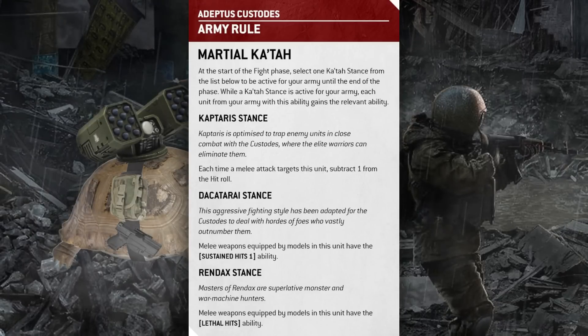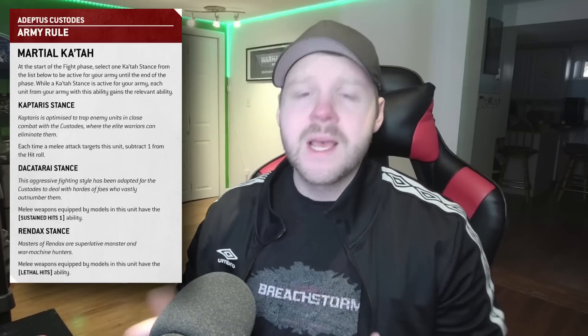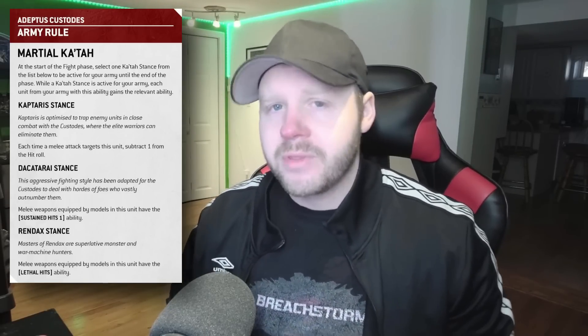The three abilities you can choose from are: Kaptares, giving you a minus one to be hit in melee — a very powerful effect to survive alpha strikes from opposing melee armies; Dakitare Stance, giving you Sustained Hits 1, so additional hits on critical hit rolls; and Rendak Stance, giving you Lethal Hits, so critical hits automatically wound. All of these effects are super powerful, but your entire army has to choose the same one, so picking the most important one for the biggest and most useful combat is part of the skill.